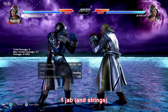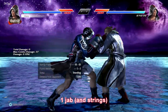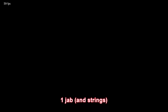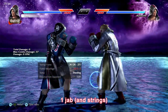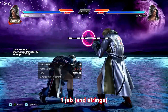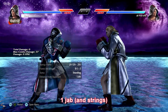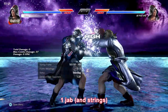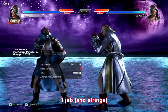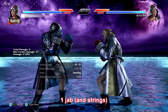Steve's jab is really powerful. It has multiple paths that can transition into stances, all of the high options jail, and all of the options aside from 1-2-1-2 and 1-2-1-down-2 are safe. This includes his 10-frame punish 1-1-2, which can also go into duck, weave, and sway. Aside from the standard single jab 1-2 neutral game, you'll see 1-down-1, 1-1-down-1, and 1-2-1 a lot, as they can transition into flicker and at worst are negative 1, which is excellent for Steve.